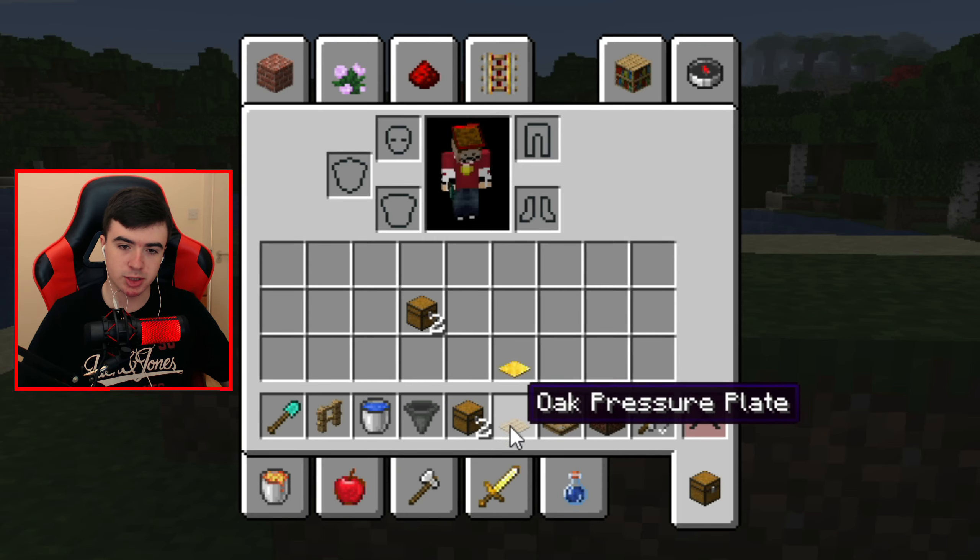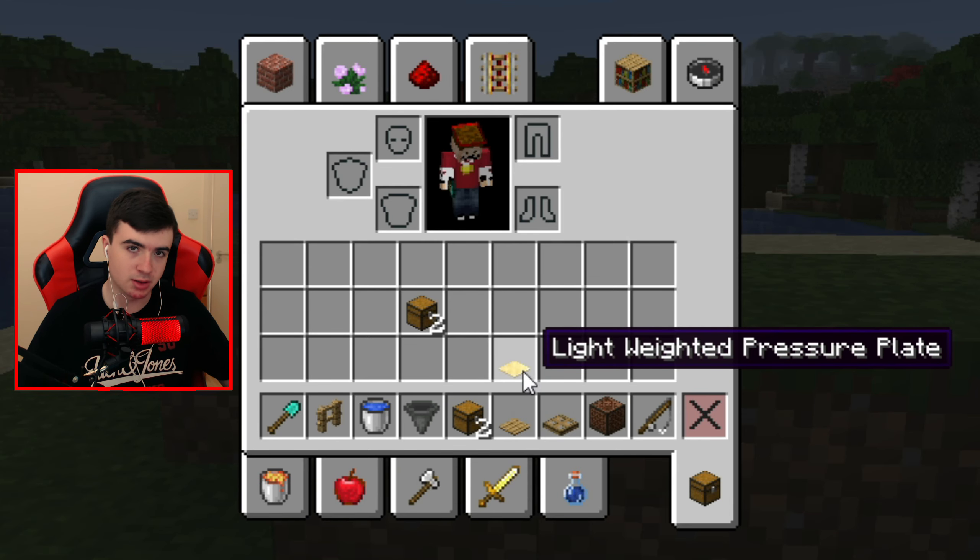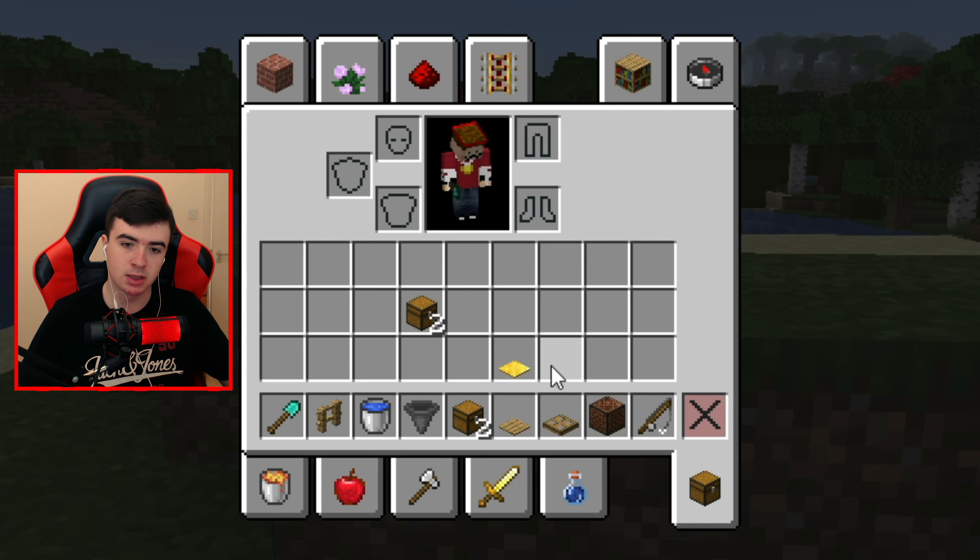Two normal chests, a wooden pressure plate or a golden pressure plate. If you use an iron one or a stone one it's not gonna work — it has to be a light weighted one, so it has to be gold or wood. Also a trapdoor, a note block, and obviously a fishing rod.